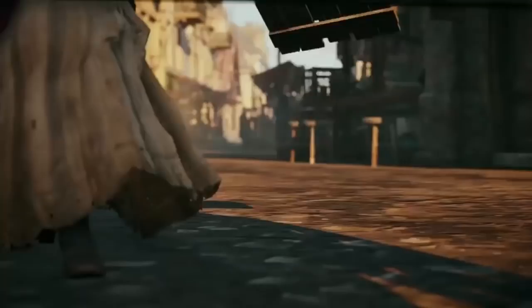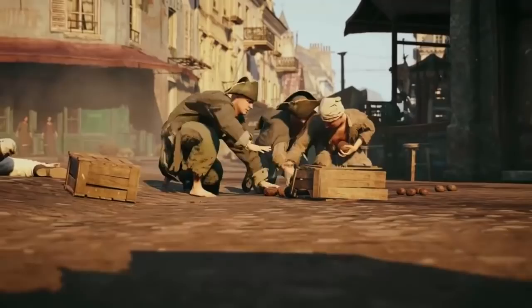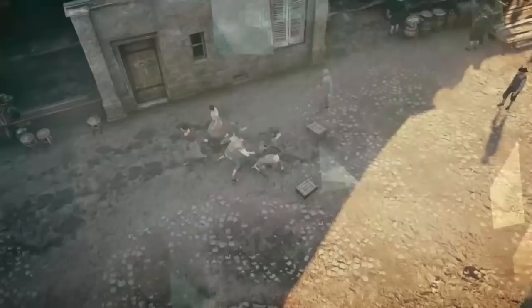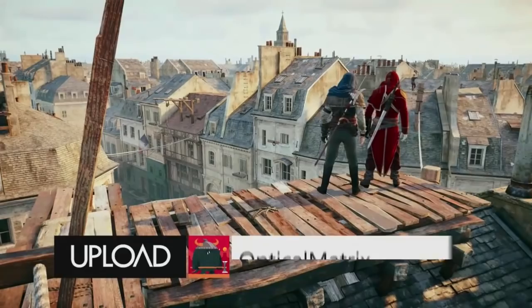We've been playing Assassin's Creed all week long and you've seen us go through some of the campaign, but today we're actually going to jump into the co-op. Eric and Optical Matrix are standing by to take you through a mission. The premise is that the Templars are controlling the food supply in this town, and this lady is rebelling against them, trying to take them out and restore the food supply.